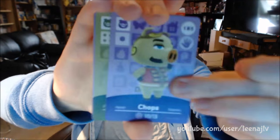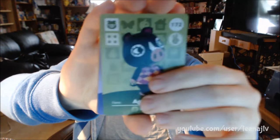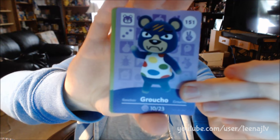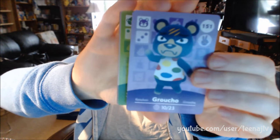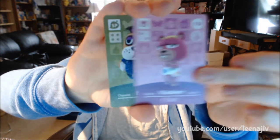We have Chops. Agnes — I want to say Agnes, because like in Bravely Default, I got it wrong pronouncing it in my unboxing and people were like, you pronounced it wrong. Groucho? Nana. And Vlasma. We have Vlasma and Booker — so I got my second duplicate for a special, great for trading.